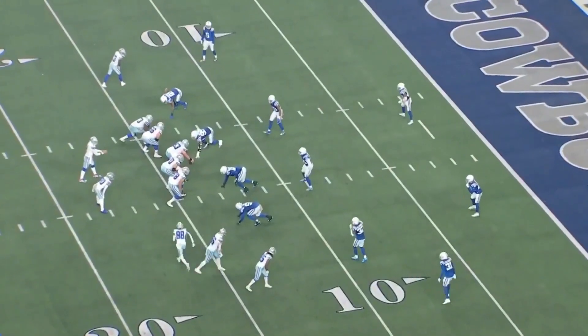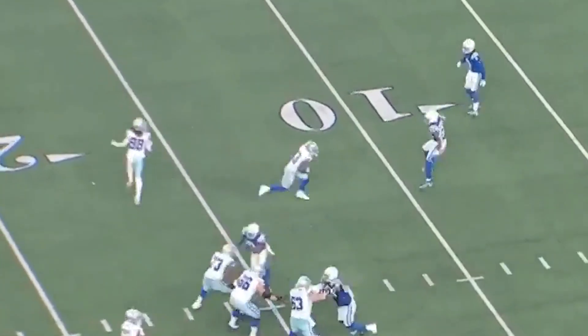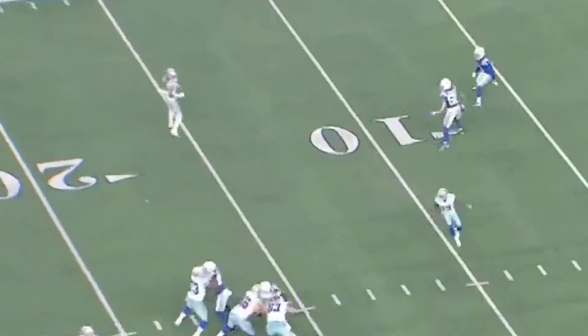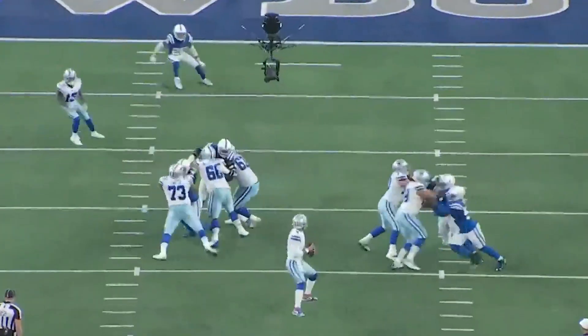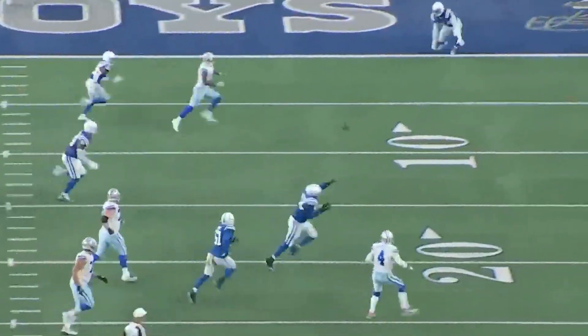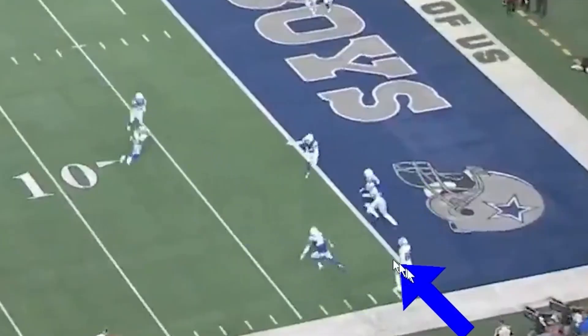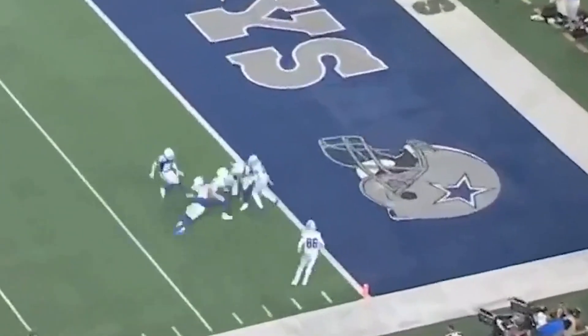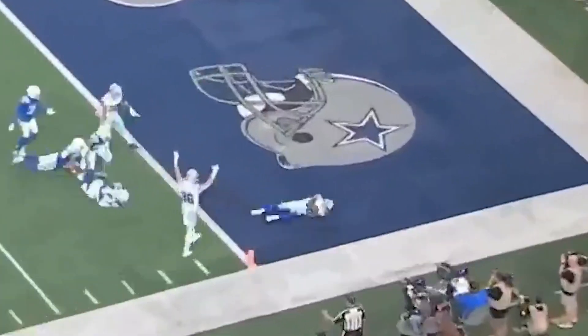Next touchdown throw from Dak: motion from CeeDee Lamb across the screen. He looks at the defense — two defenders over there — and they decide that's not what they're going for. They get some pressure from the right, Dak breaks to his right, and Gallup does what you're supposed to do when you see your quarterback break the pocket: he follows him. Dak rewards him with the ball. At this moment he's got four defenders in front of him between him and the end zone, but Pollard's block helps quite a bit, and then the nice dive for the touchdown.